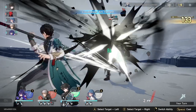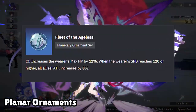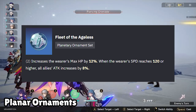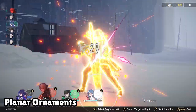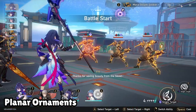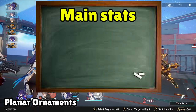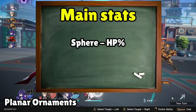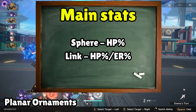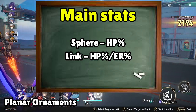Next are Planar Ornaments. Like the relic set, there's really only one set to run, and that's the Belobog of the Architects — wait, the Fleet of the Ageless. This ornament set increases Natasha's max HP percentage, and if she has 120 speed or higher, she grants all allies an attack bonus. This is really good on Natasha, as it boosts her max HP — which her abilities scale off — and provides a team attack buff. For main stats, you want HP percentage on your sphere and HP percentage on your link rope, though you can also run energy regeneration percentage on the link rope for more consistent ultimate uptime, trading off some heal power.